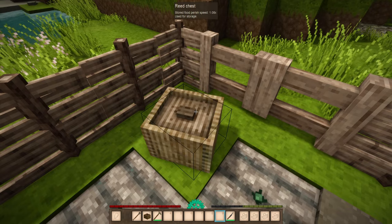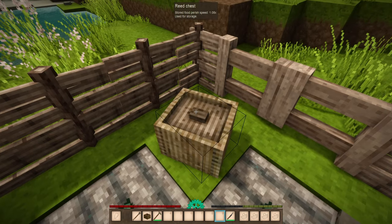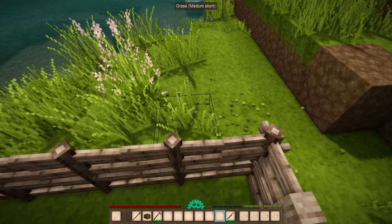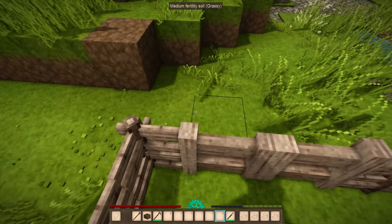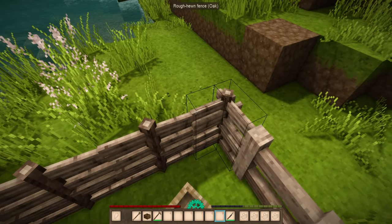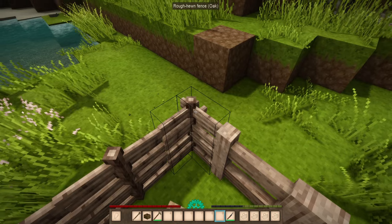Lastly, one other thing to watch out for is placing things like reed chests or other storables, perhaps half blocks, near a fence — that way animals could actually climb up on top and get over your fences as well. So keep that in mind.